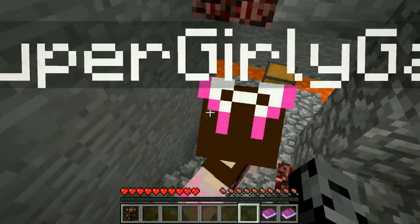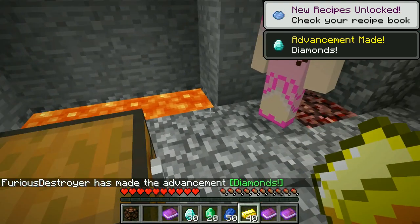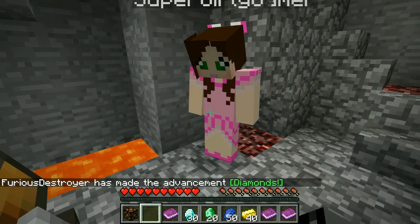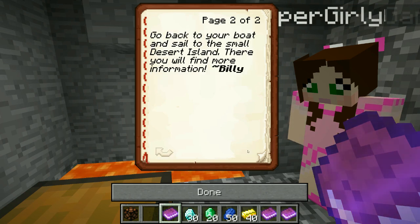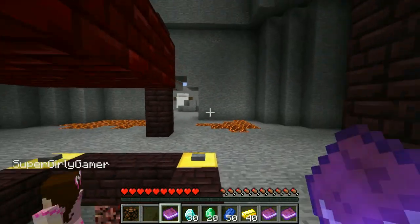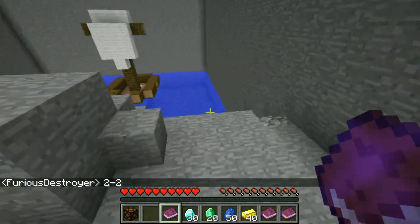This is cool! Is this our treasure? Oh my gosh, I just took it all - I'm sorry! Wait, this is still pretty strange - it's too easy. Should I read the letter? It's from Billy. It says: 'Hey, it's me again. I'm glad you found your treasures. The captain is looking for you everywhere. You have to hide. Go back to your boat and sail to the small desert island - there you will find more information.' I don't trust this Billy. Let's go - I'd say it's two to two right now.